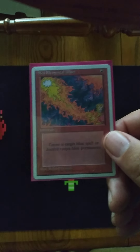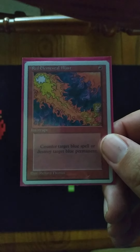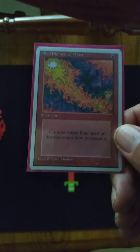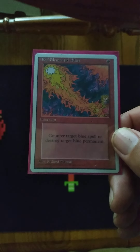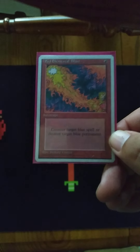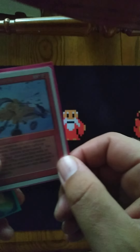And of course we have Red Elemental Blast, with some of my favorite artwork — I think that's Ken from Street Fighter. Counter target blue spell or destroy target blue permanent. That's a little deja vu, sounds like something we just saw. But look at the artwork. That's a great way to hate blue. Now let's get to those other ones I was talking about.